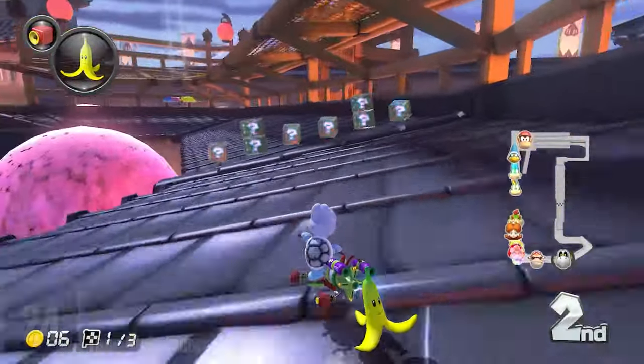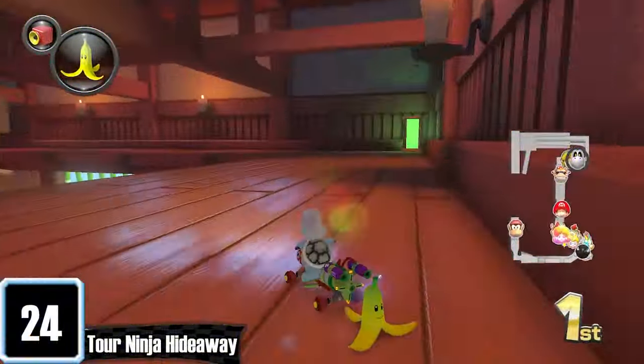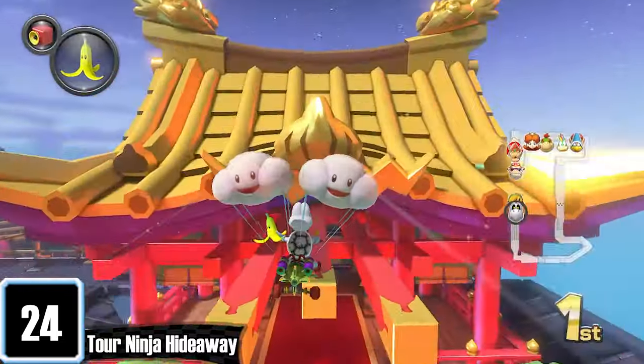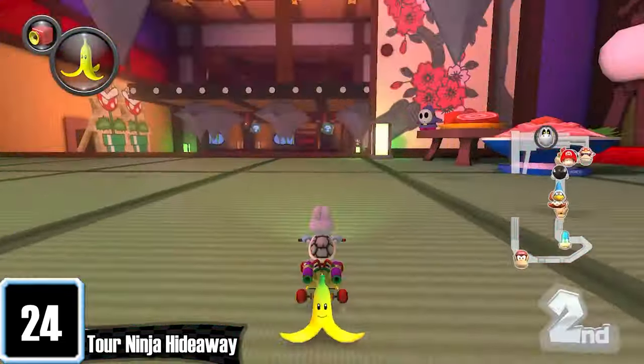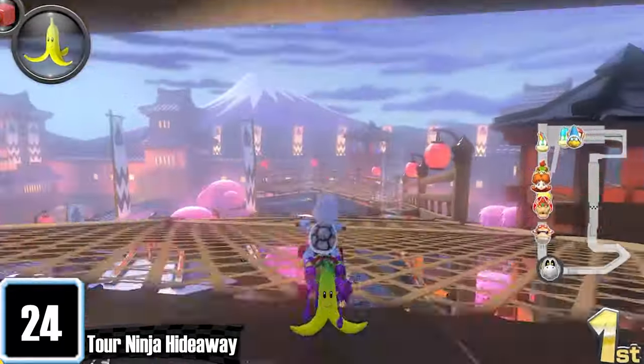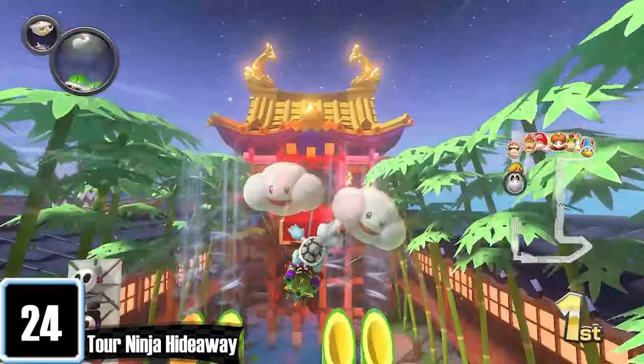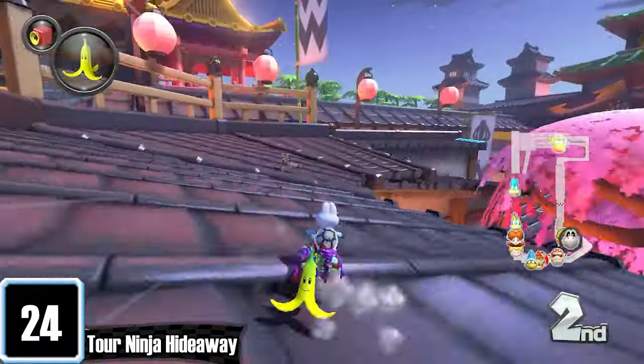Ninja Hideaway is one of the craziest courses out there. There's an insane amount of different paths to take — you can go here, go there, glide down this way or up that way, go up here, get crushed by spikes, you name it. I used to not like this track because of how confusing it was, but once you get used to it, you can finally embrace Ninja Hideaway. I also love how you go past this bamboo forest and get to finish the race at the top of the roof.